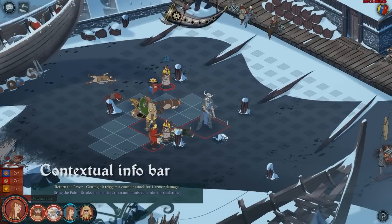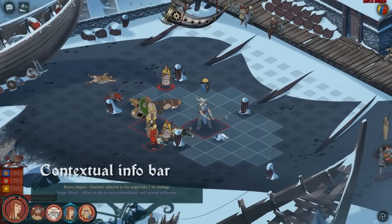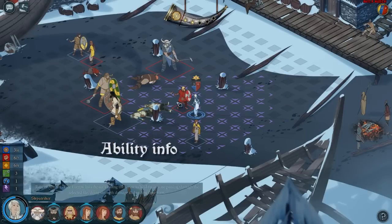Now in combat, click on any portrait to see what that character can do, or click the ability button to see a full description of your ability.